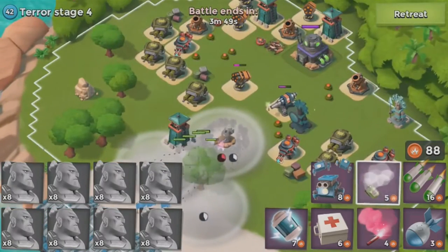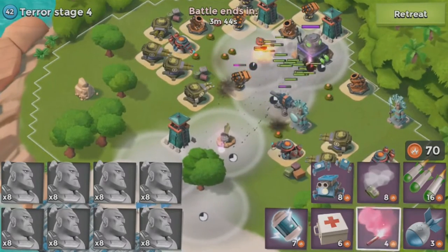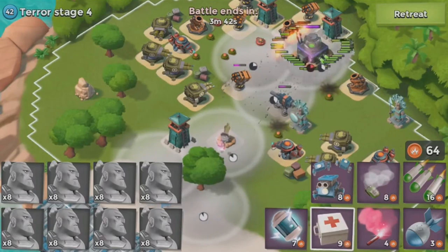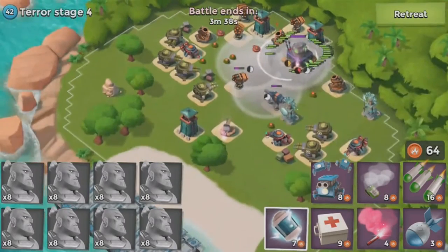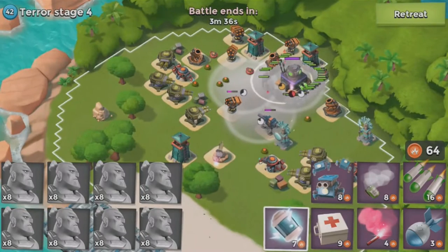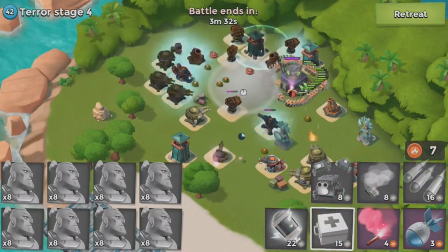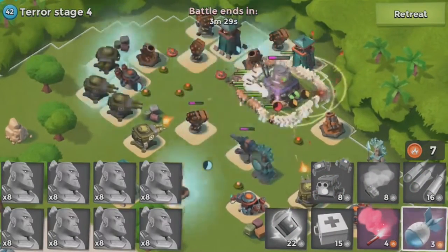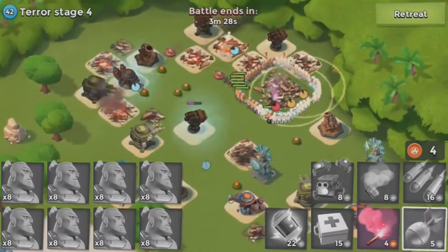We'll just flip to the machine gun now and flip to the HQ. Drop another smoke here — I have a lot of energy. Looking at the base, I need to shock this — I'm gonna shock the sniper tower and drop a few medkits. I'm just trying to save warriors. That's why I shocked the cannon; normally you wouldn't want to shock the cannon, but I'm just trying to save as many warriors as possible.